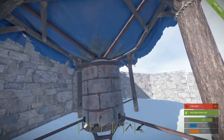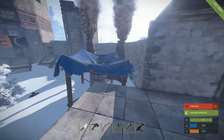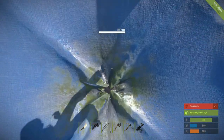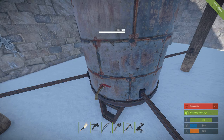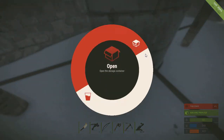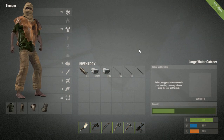And here, the last one — if we head up here, we have the large water catcher where it will collect rainwater and it will filter into this tank where you'll be able to go to the little tap and take a drink. You can also open it up if you want, where it is currently empty.